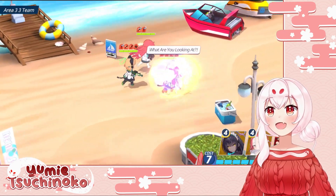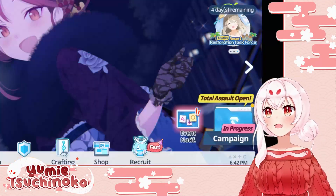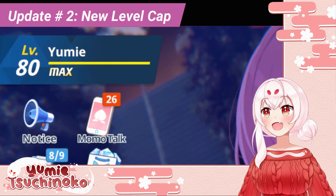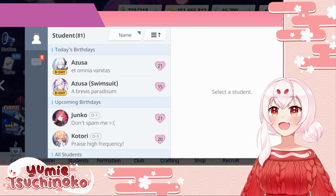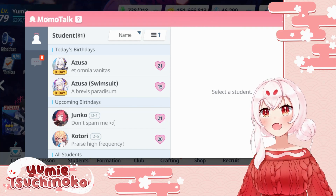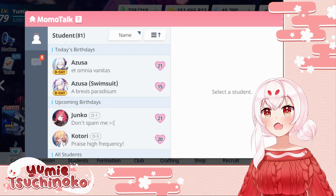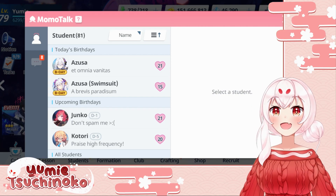In addition to these big game mode updates there are also some really nice quality of life changes. On the main screen there's an adorable little event notification icon that you can click on to get information about ongoing game events. The level cap was also raised to 80 and will continue to be raised in small increments throughout further content. Finally, my personal favorite update: the Momotalk menu now has a special notification whenever a character's birthday rolls around, which is an extremely cute way to celebrate the huge cast of characters in this game. There aren't any rewards associated with it — I just think it's extremely cute and I love seeing the quotes from characters whenever their birthdays happen.